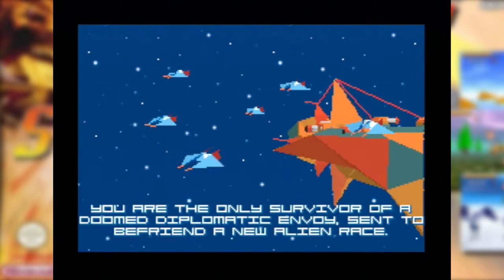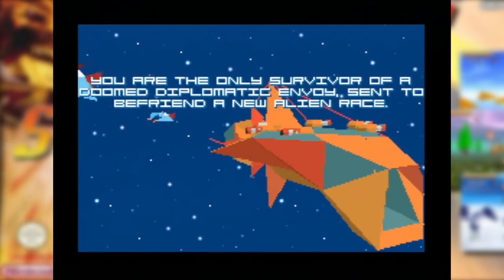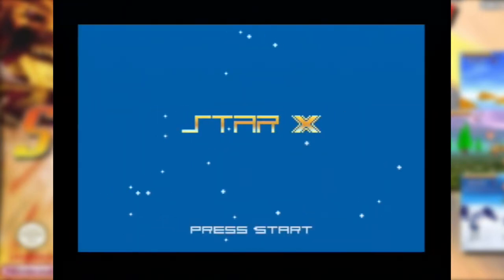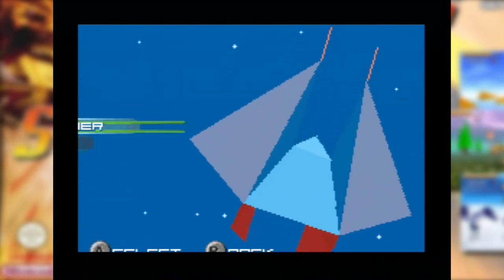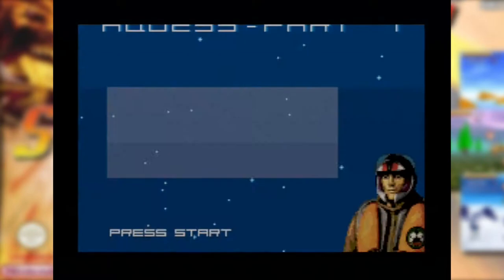I'm a survivor. New alien race. It's not bad graphics, is it, really? I mean, for what it is. I'm not reading any more of that crap though. Right, Star X. Let's get straight in there, shall we? Options, practice - nah. Single player. I ain't got any friends, so I always click that option. I'm not going to read it, it's got to be straightforward, isn't it?